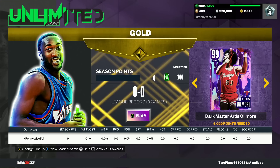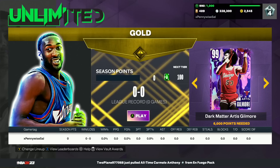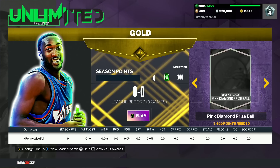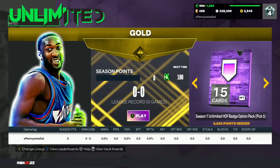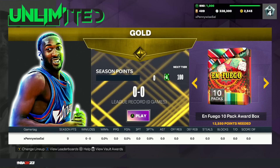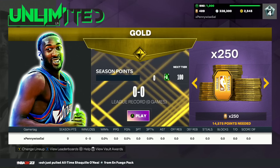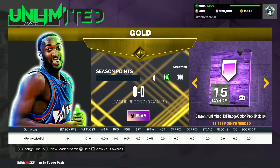Artis Gilmore is at 6,000 points — about 30 games total depending on wins and losses. He's a top-5 center and top-5 power forward in the game for a free card. As you progress you get more MT, tokens, five Hall of Fame badges, and at 12,550 points you get a 10-pack award box for the Fuego promo set. At 13,450 points you get an Interdimensional Galaxy Opal option pack with chances at KPJ, Marc Gasol, Shane Battier, Lamar Odom, and Mike Miller.